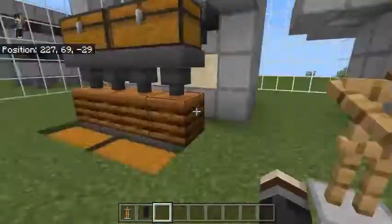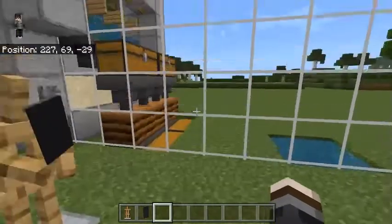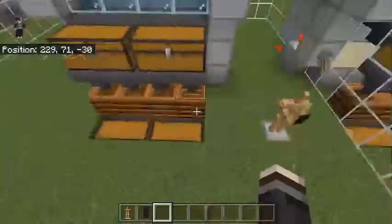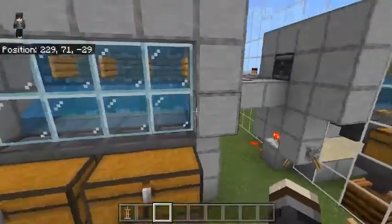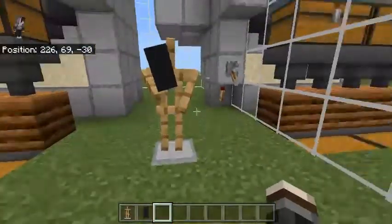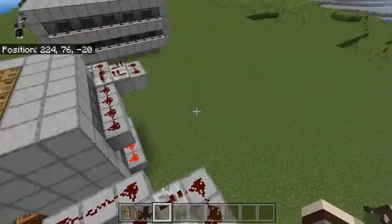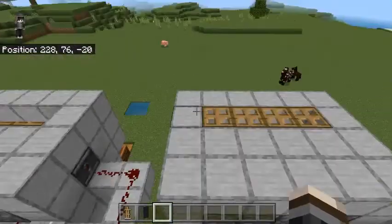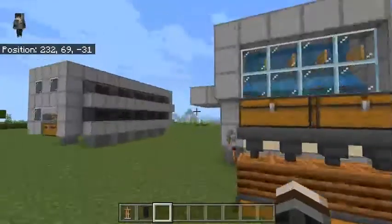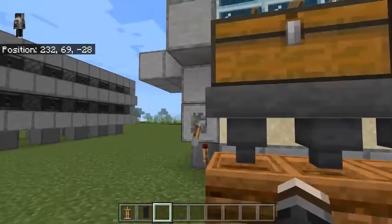You can get the texture pack from the description at Foxy Notia's website, which lets you see the chunk border before you build. As you can see, the second farm — which is properly on the chunk border — works flawlessly. You can see all the kelp going through.